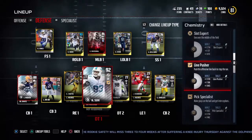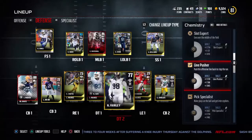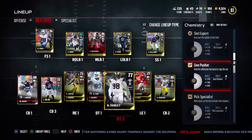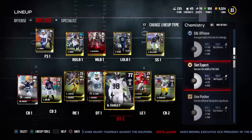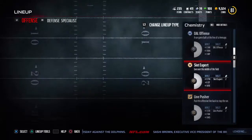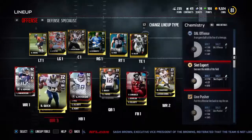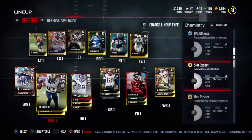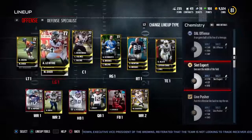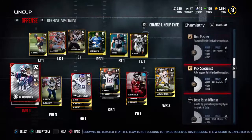This one here — DT line push. I need one more DT for that, and it means we can stop runs pretty easily if you have those two people. That helps out quite a bit. Now right here — slot expert — that's on offense. Wide receivers with slot expert can make good catches in the middle of the field.